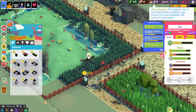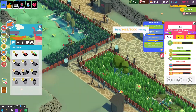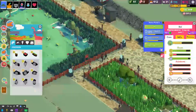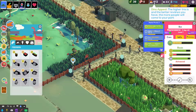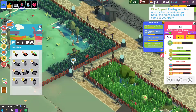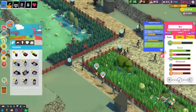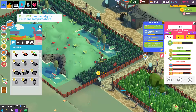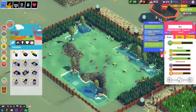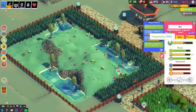Tier 2 — that's going to bring a lot of people. 600 dino appeal. The higher this is and the better reviews you have, the more people will come to your park. I'm going to have better reviews because of this as well. I need this one to come in here before time's up. I've got janitors helping to speed it up. You've eaten — now you're happy, aren't you?